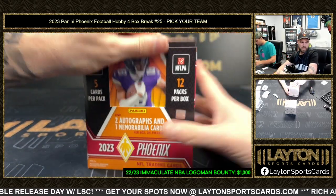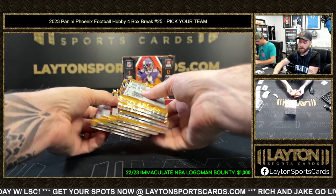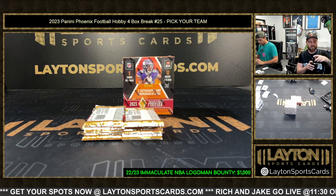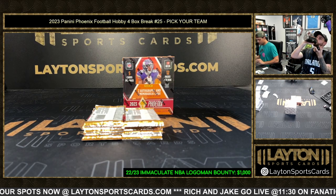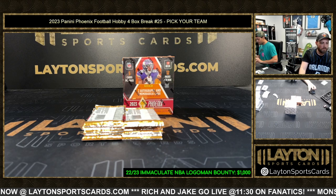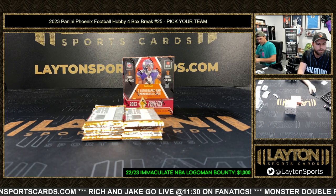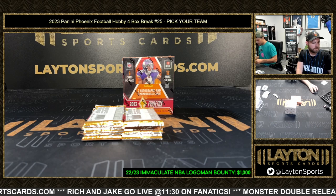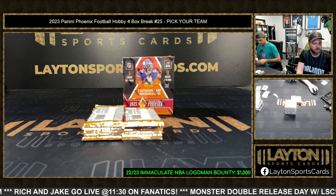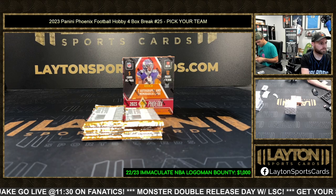I think every team remaining in a daytime break is on sale - iMac or Phoenix, every single one of them. Time to get some deals. We've got the logo man bounty - tell your friends, give me your friends, logo man bounty. Some spots are available. It's expensive because of iMac, but the big teams are gone. Two redemptions for the Texans.